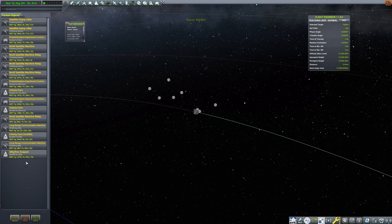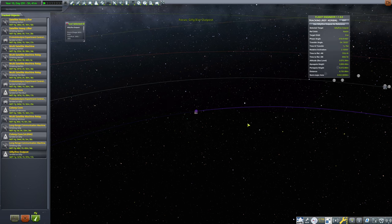Absolutely fine. Let's head back to the tracking station at this point — we need to go back to the Gilly Eve outpost and let's go ahead and fly this. I don't believe there's anything else we need to do here. Oh, I wanted to check on our contracts before we took off. I wanted to see if there were any other quick contracts we could get done before we left.